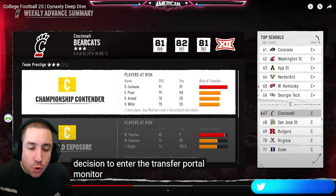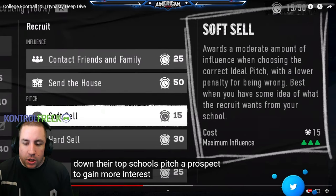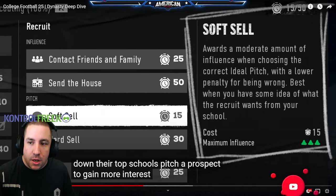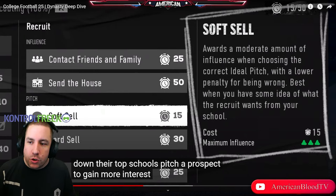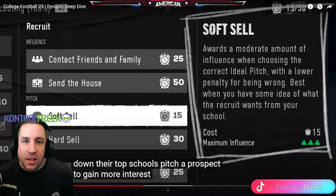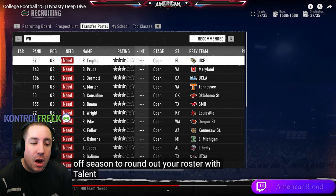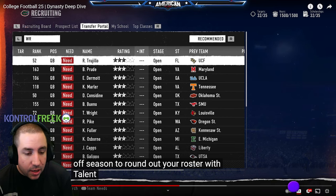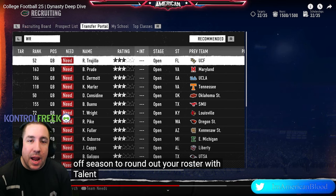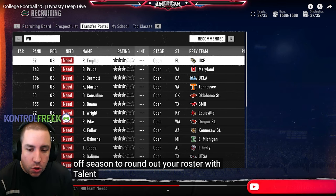If the player has a deal breaker, which locks you out of the recruiting process, they can enter the transfer portal and you'll have one more chance at recruiting that player for your school. You can pitch your prospects but it does cost recruiting points or recruiting hours to influence that prospect in your favor. The transfer portal will open in the off-season, and that's very crucial to pay attention to — you could spend hours looking at the transfer portal to see what players fit your program.